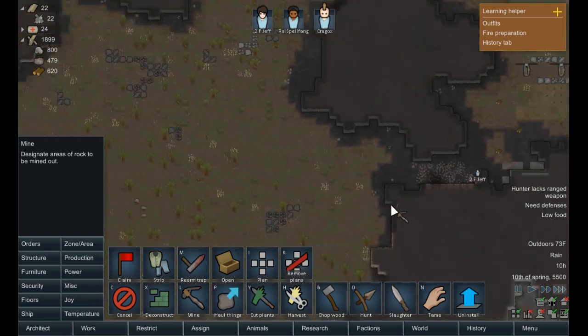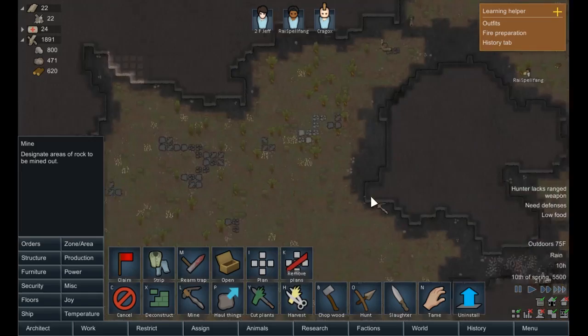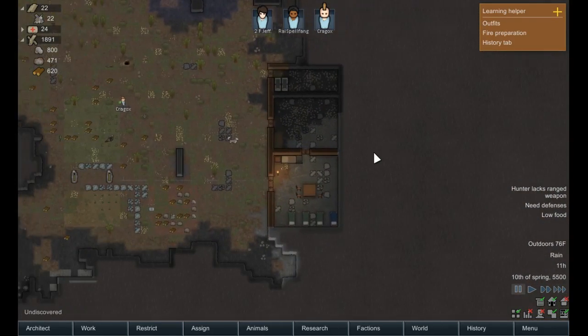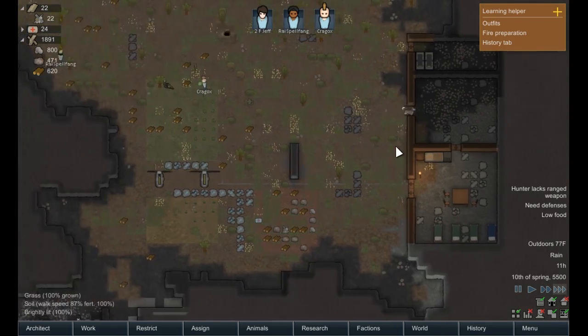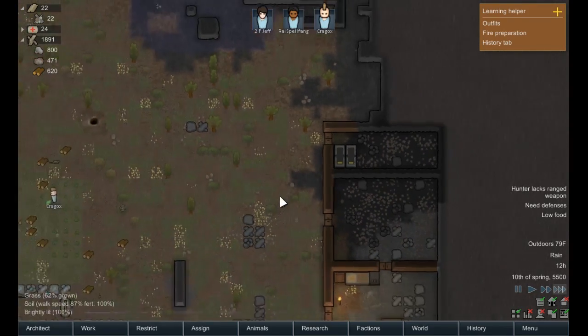I do believe that mining at the walls — digging into the mountains — can lead to bad stuff, like insect nests spawning inside your base. But we'll deal with that when it happens.